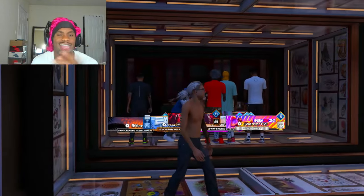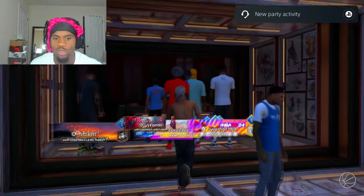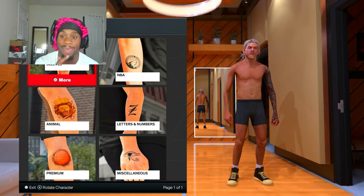Now I'm about to show y'all how to look like a comp stage, a little cheesy, tryhard. Let me get y'all right — I'm gonna tell y'all my tutorial for my tats. This does cost VC. You're gonna have to spend like 30, 40K VC. So make sure y'all pay close attention.